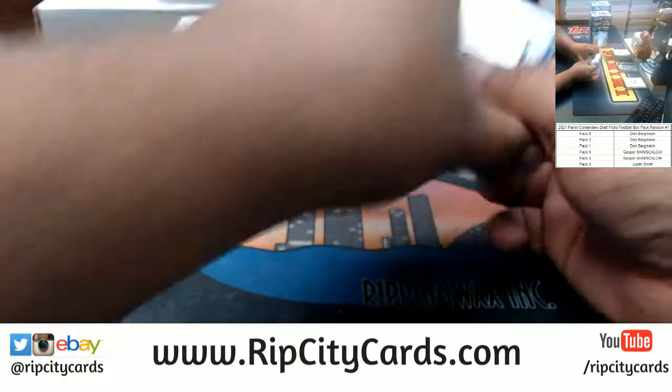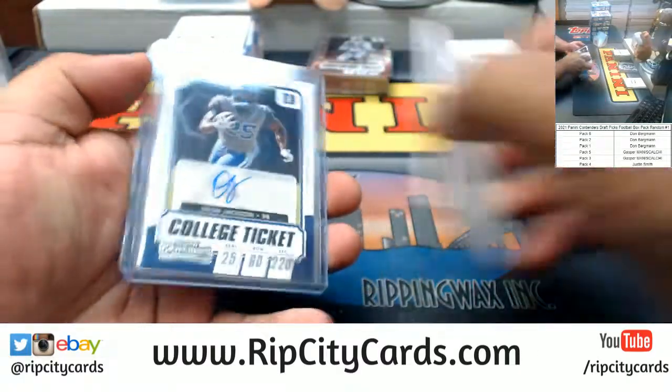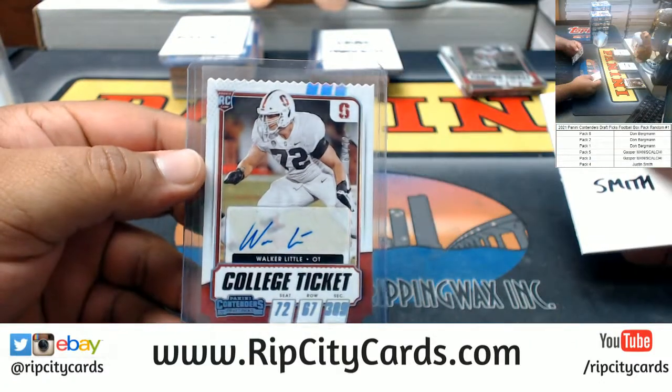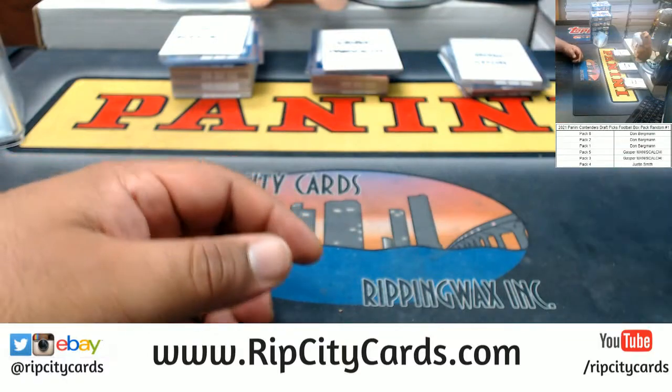So for Don we got Mark Webb, Josh, and Malcolm one-of-50 autographs. Gasper's autographs: Deon Jackson and Anthony Schwartz. And Justin's autograph: Walker Little, numbered to 72. That's gonna do it — thank you guys.